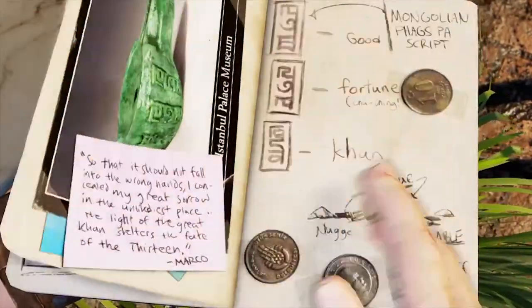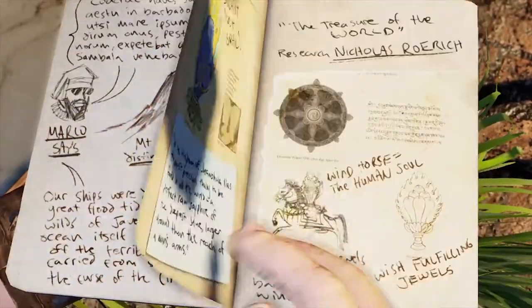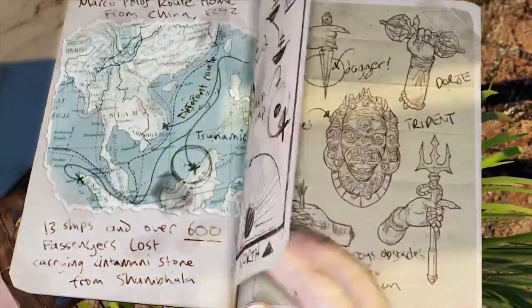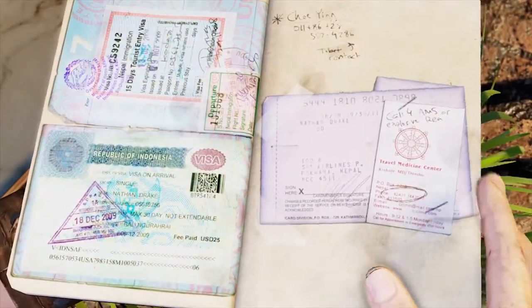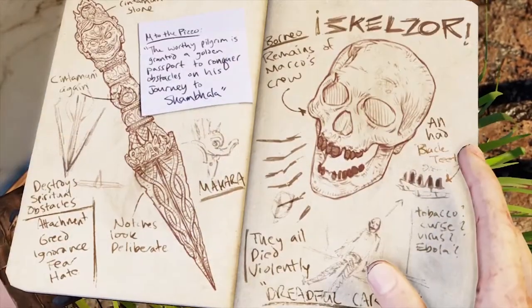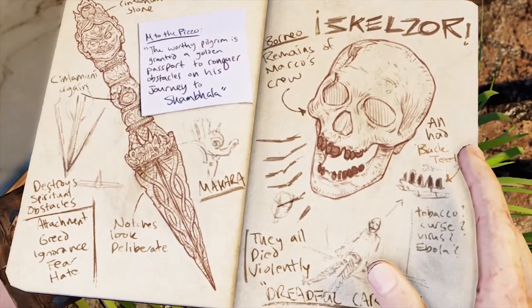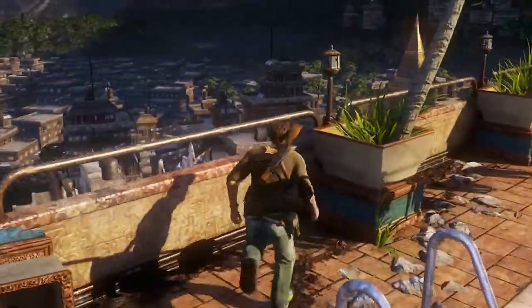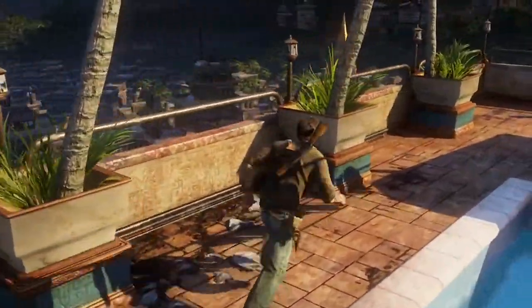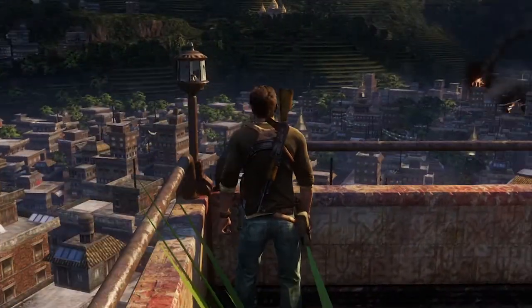Uncharted 2 is the second game in the Nathan Drake story, and it has the unenviable burden of avoiding the dreaded sequel syndrome. Thankfully, the masterful writing avoids this easily. The world of Nathan Drake expands as the game sheds even more light on our hero's past. Who is this woman Chloe? Why is she so important to Drake? Curiosity pulls the player along new paths.